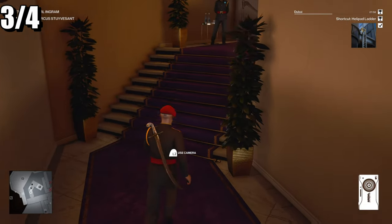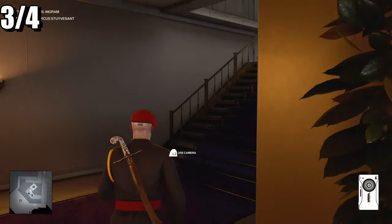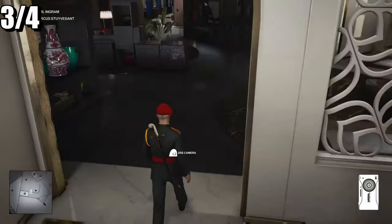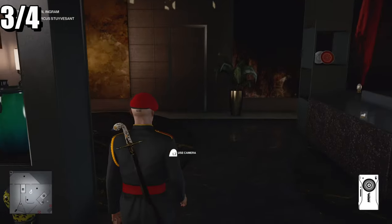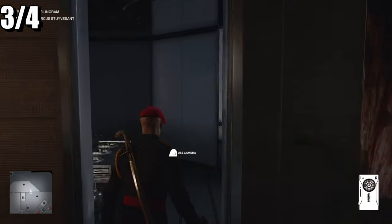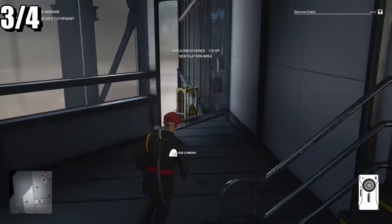The third shortcut is in the ventilation room. What you need to do is come up these particular stairs, take a left, and it's going to be a door right here. And there's the shortcut right there.